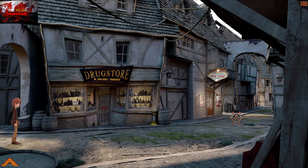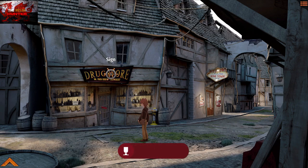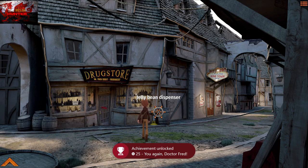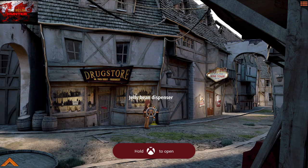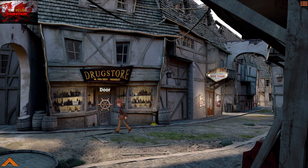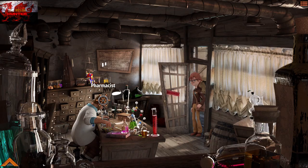Press the X button on the drugstore sign — that's going to get us another missable achievement. These achievements are very easy to miss, so I'll always tell you where they are. The jelly bean dispenser we'll come back to later — we don't have any money. Head inside the drugstore.